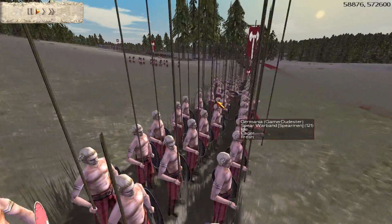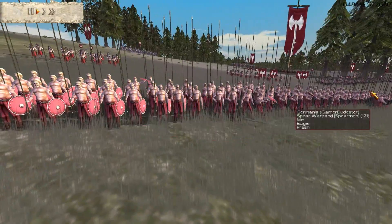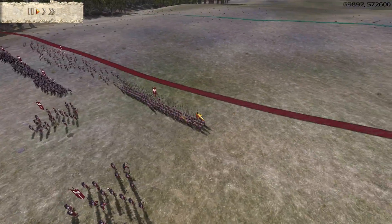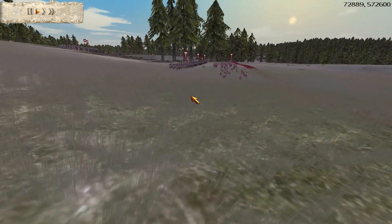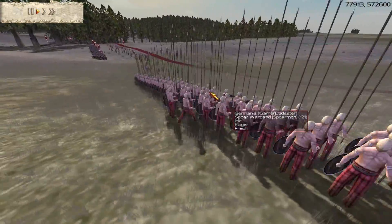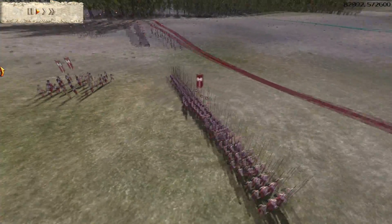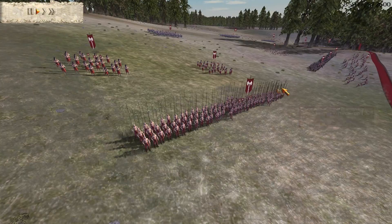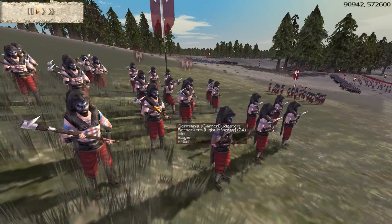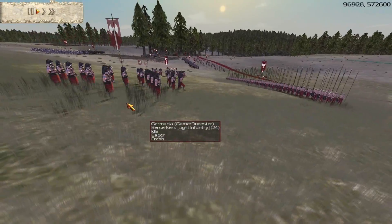Let's take a look at my army. At the front I've got the spear warband — I've given them 1 chevron in experience and 3 defense upgrades. These guys are meant to help me counter enemy cavalry forces. Then I have 2 berserkers. You can't have Germania without the berserkers. One of them has a chevron and 3 gold, and one of them has 3 gold.